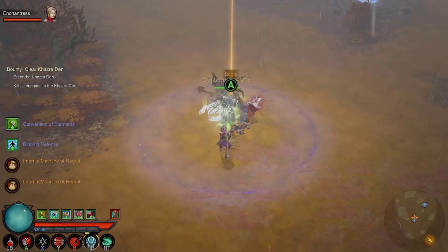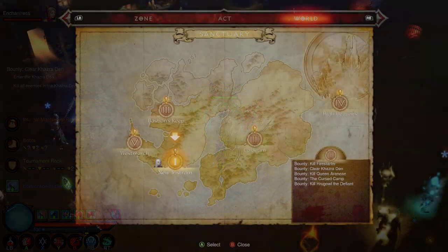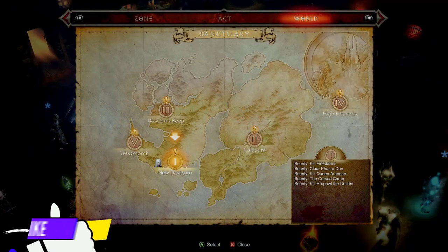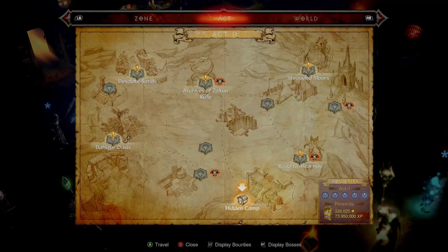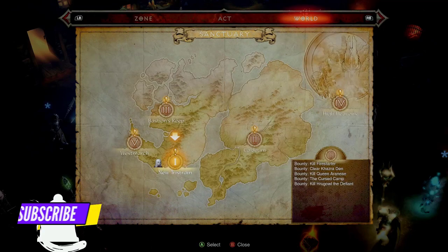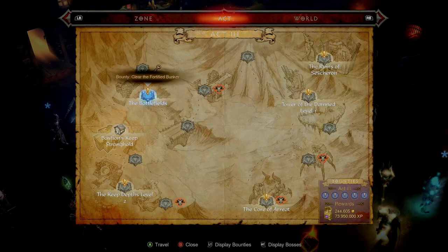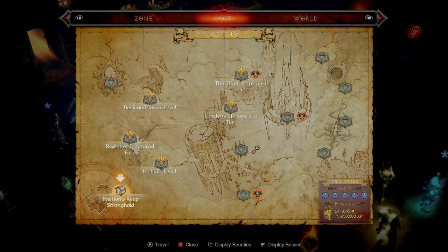This is the same thing for all the acts from 1 through 4, so you need to go to Acts 1 through 4. Since I already did Act 1, if you check Act 2 you can see there's a key right here. Act 3 you can also do this one — it doesn't have to be the bounties for the day, just follow the blue purplish arrow, find the warden, kill it. When you go to Act 4, the key right here will give you the plan for the blacksmith.